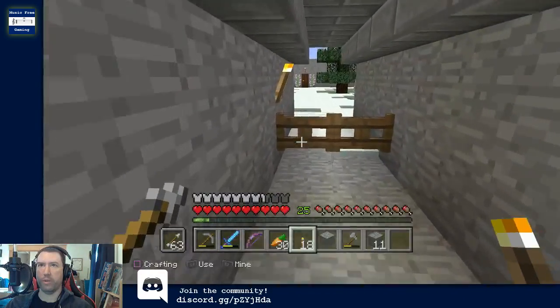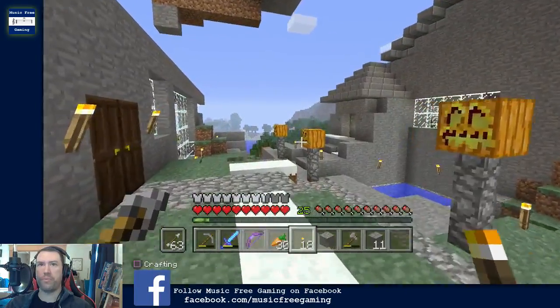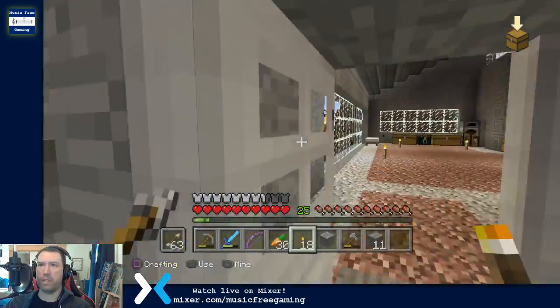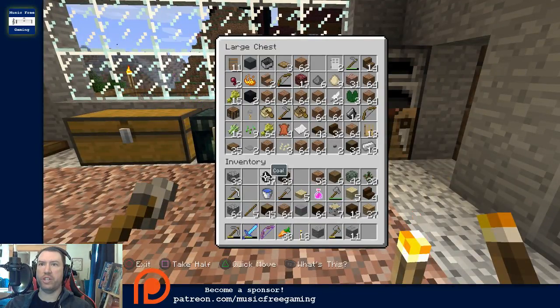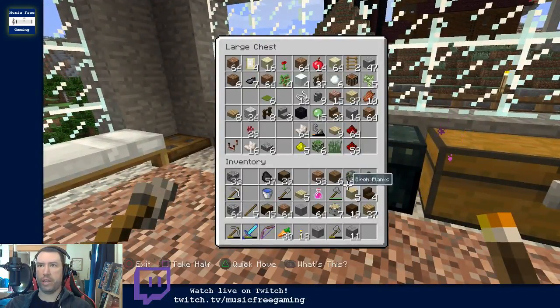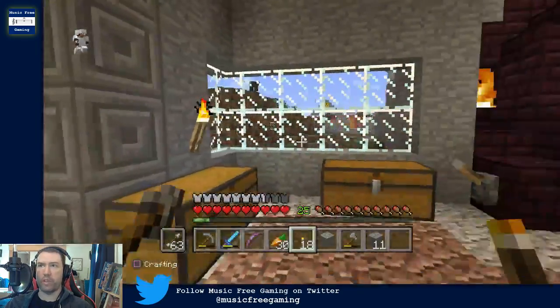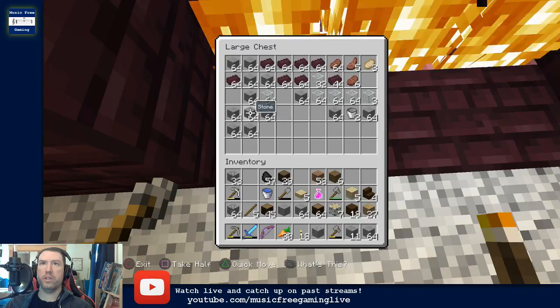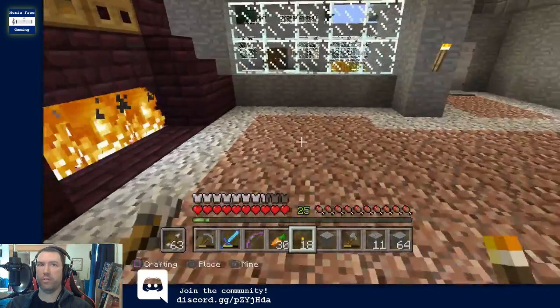I still need to get some pumpkins growing somewhere — I've got them way over at the other village, but it's far enough away that I don't get to see them grow, which means they don't grow. That's sort of a problem when I need them. Let me drop off some things since I need to drop off a bunch anyway, like saplings and leaves and maybe a stack of dirt which I'm not going to need. I'll just pick up some stone — I've got lots of it — and also lots of glass, which is good.